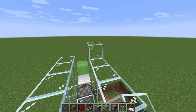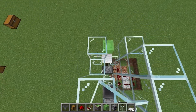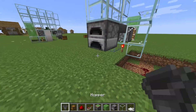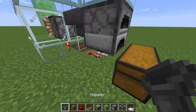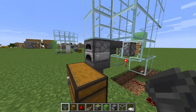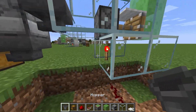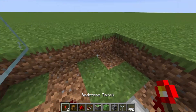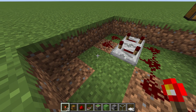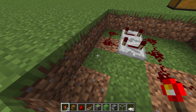I prefer going two more blocks up just to be safe and not miss any carpets. You can also connect your furnace to your chest, just like that. Now let's activate the farm — this is a bit tricky, so do it fast. Place a redstone torch or any redstone activator next to this redstone and remove it as fast as possible.